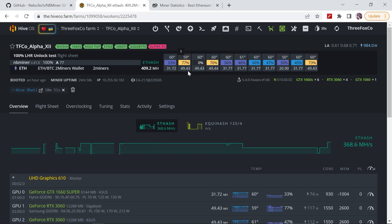If you haven't changed any of your overclock settings, you should already see your increased hash rate, which in this case is now the full hash rate for the 3060 LHR version 2. Just to make sure that the miner is actually reporting the increase in hash rate, I've looked at my total hash rate for this rig: 409 megahashes per second.